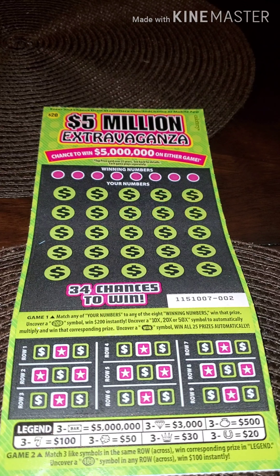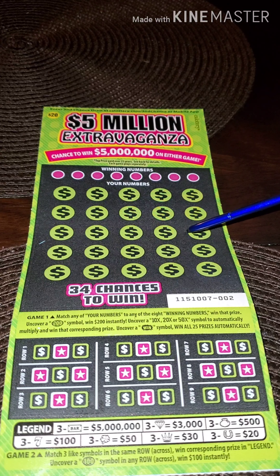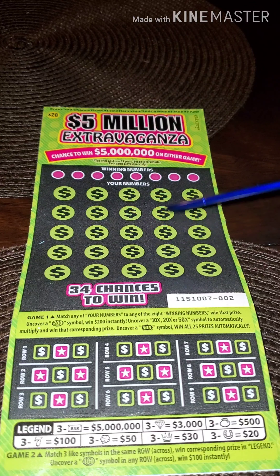In this section you are going to look for your winning numbers and win the corresponding prize. Also you are going to look for the $200 symbol to win $200 instantly. You have multipliers — the 10x, 20x, or 50x — and also the win symbol. If that comes out in this area you win all 25 prizes.